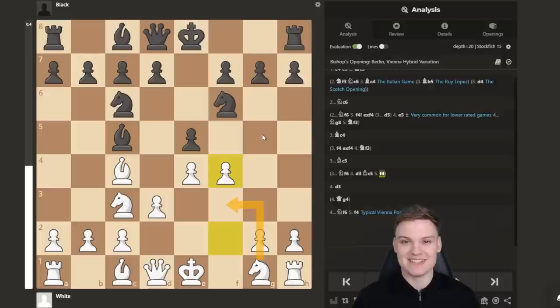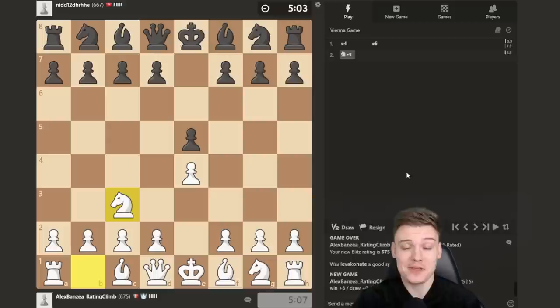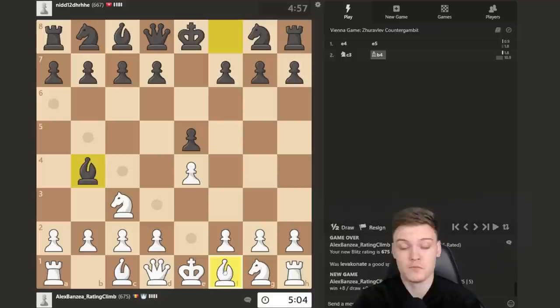Alright, getting the white pieces — let's see whether we can get another interesting Vienna. That really seems to be the theme of the first video. Are we going to see Nf6 and then a Vienna Gambit? That would make a quite complete video, but there is Bb4 yet again. I'm going to stick to the main weapon, just playing Bc4, literally like in the previous case.